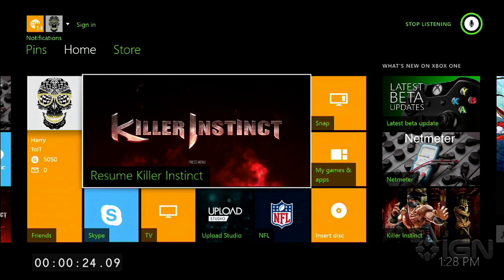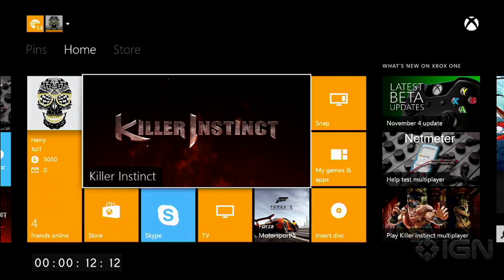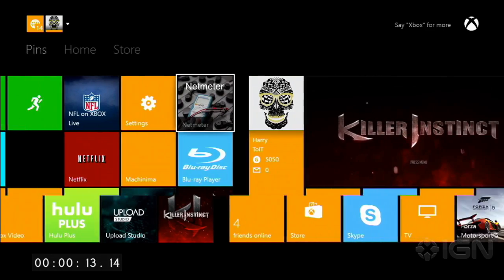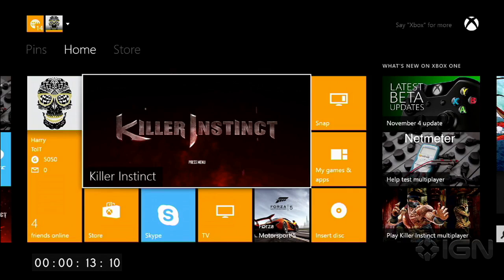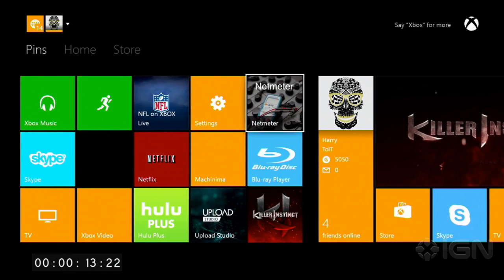You can say it or just click over and it's going to slide left and right — all your pins are on the left. Everything you use frequently you can pin, just like you can on the 360, except instead of being in a pins menu it's right off to the left. It's very Microsoft Surface — a lot of swiping left to right, a lot of squares, which works great and looks great.